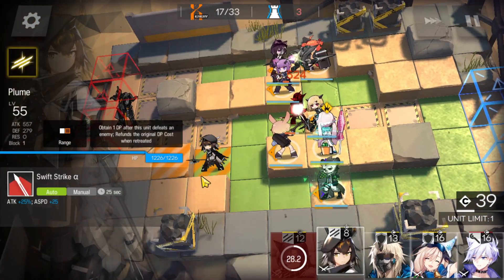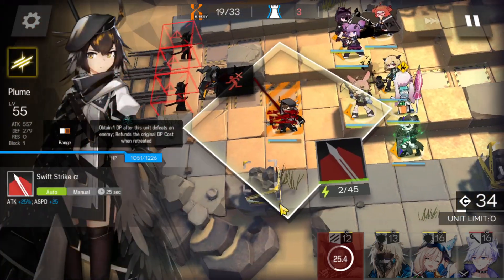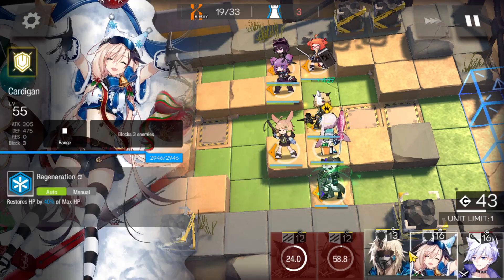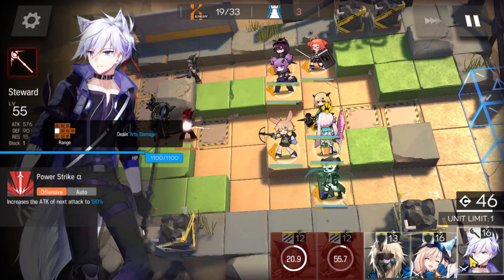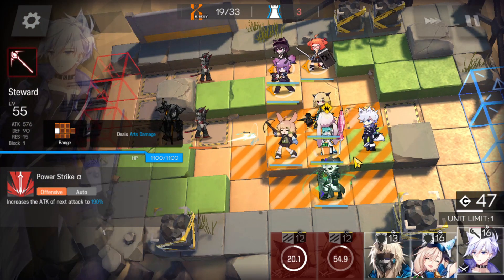Okay, so we have a Mage coming in. We're going to bring in Plume to get rid of the Bind. We can take out Plume. We do have two defenders here — Noir Corne, Cardigan — which could swap Vanilla out. So we have Steward. Yes, we're going to bring in Steward.